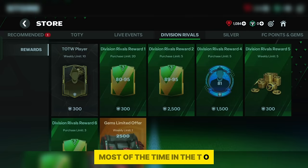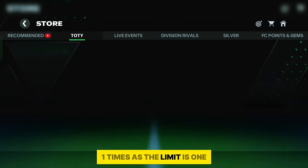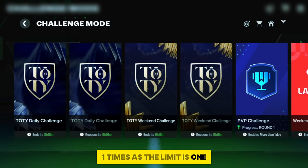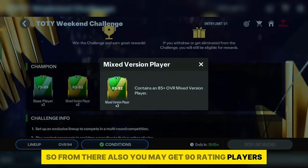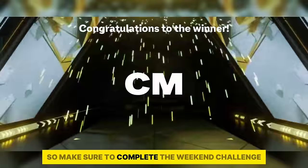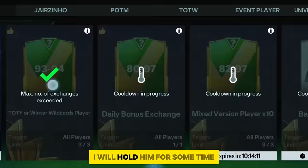In the TOTY section we can get 2 types of packs which give guaranteed 90 plus players, so try both packs once as the limit is 1. There is also a weekend challenge pack where you may get 90 rating players — it's valid for Saturday and Sunday so make sure to complete it. I personally got 90 rating Pirlo from this pack. As my 93 to 94 exchange pack limit is over, I will hold him until his price reaches a high level and then sell.